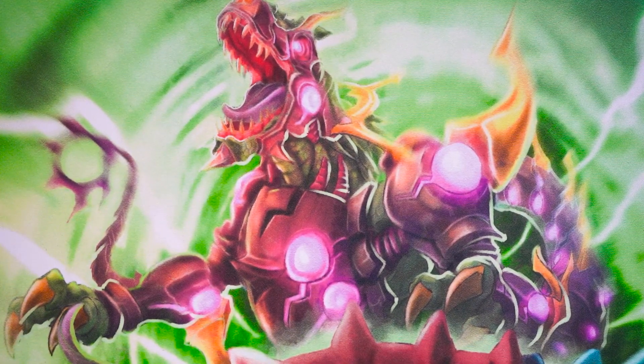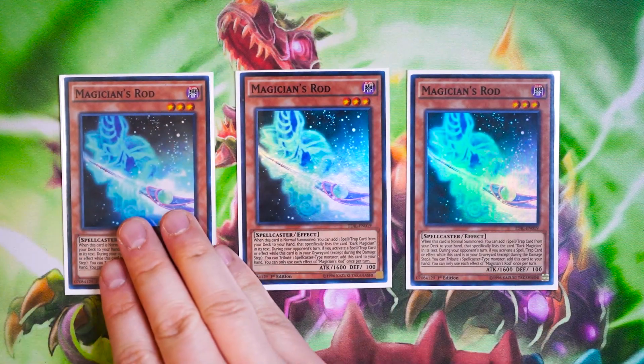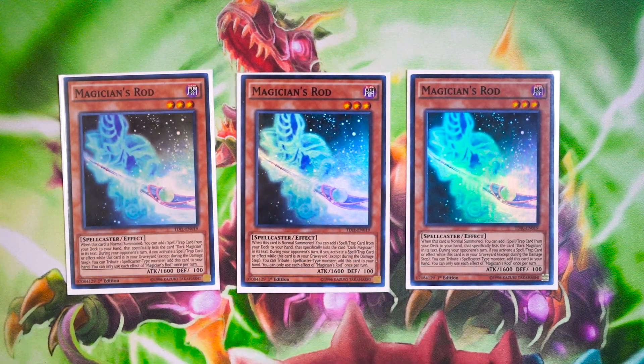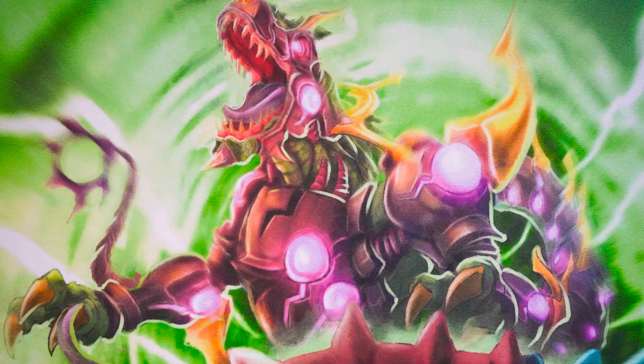Next off for your starters, obviously you want to play three copies of Magician's Rod — one of the most broken cards in the entire deck. It searches all your Dark Magician spells or traps directly from your deck to your hand, and you can cycle it during your opponent's turn to add itself from the grave to the hand, which is absolutely phenomenal. Three Rod is very standard.